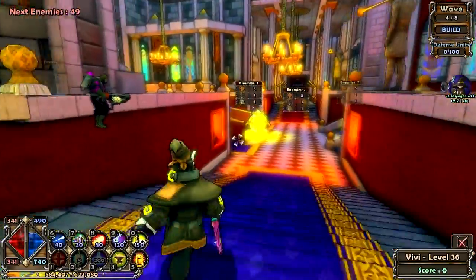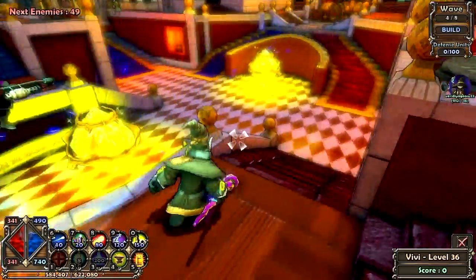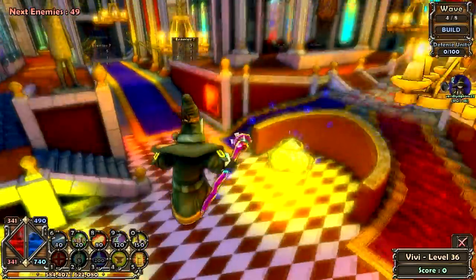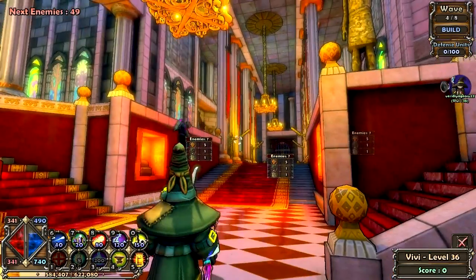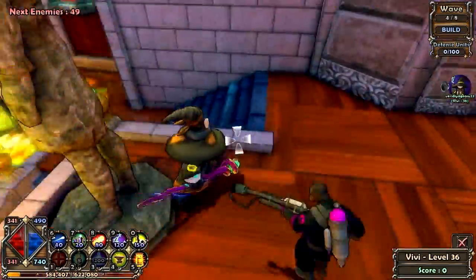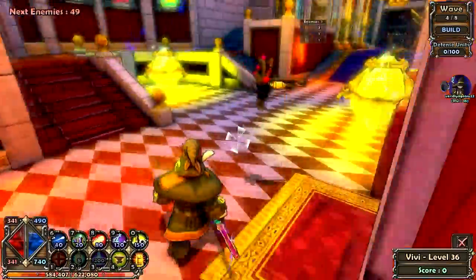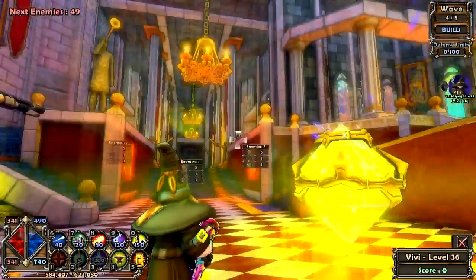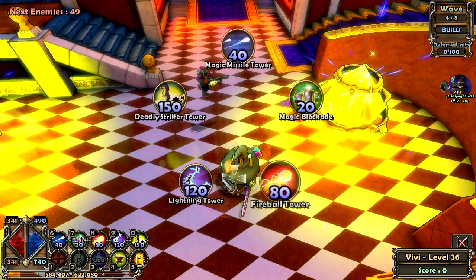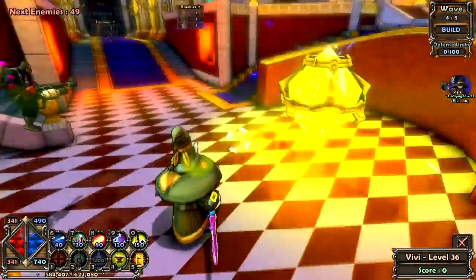The game I'm talking about is Dungeon Defenders. Right now we are the Apprentice class on a level I've never played - the Throne Room level. It's a dungeon defense game and you are one of four characters: the Apprentice which is a mage slash ranged fighter, the Squire which is a full-blown physical attacker, the Monk which is a mixture of Squire and mage, and the Huntress who uses a crossbow. Each character has different towers - your missile tower, blockade, fire, lightning, and deadly strike tower.